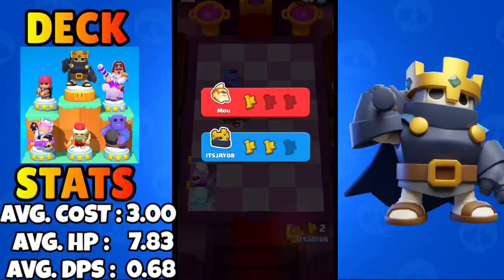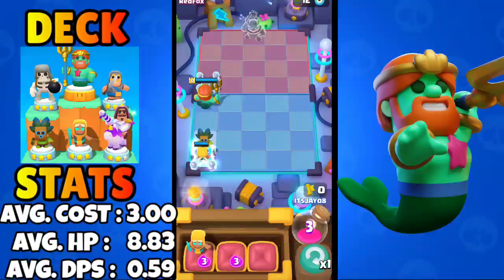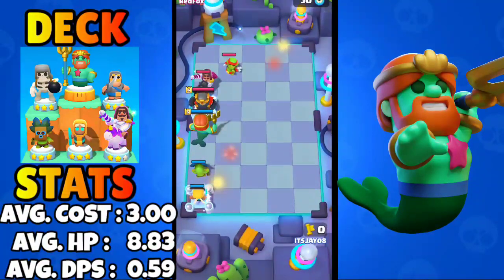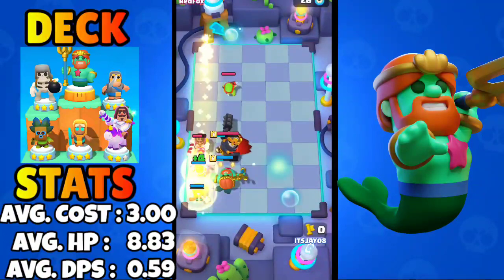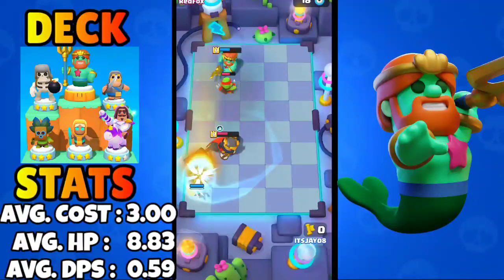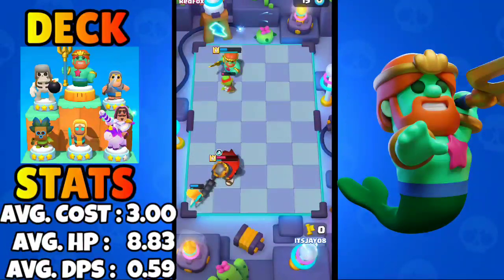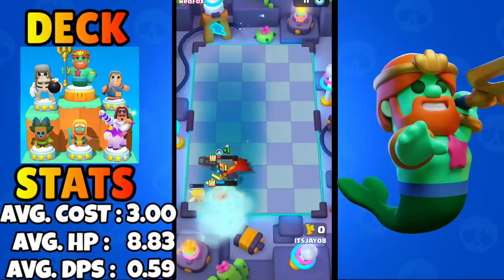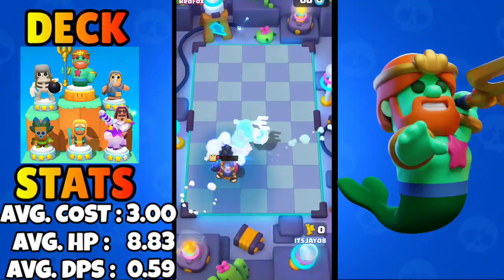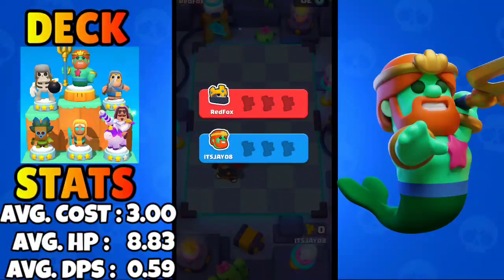For the final deck — the Wave Master deck — round one uses the strongest combo in the game: Dart Goblin and Healing Ranger. The deck contains the Prince, Giant Skeleton, Knight, and those two minis. It plays really well against the Skeleton King. The Prince knocks back the Wave Master, who gets a super. The Healing Ranger didn't heal in time, the Wave Master moves toward the Skeleton King — and the Skeleton King takes the win this round.